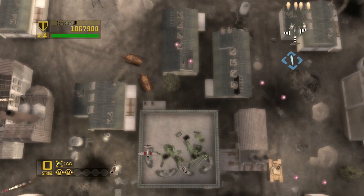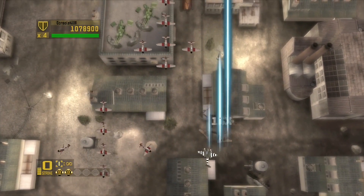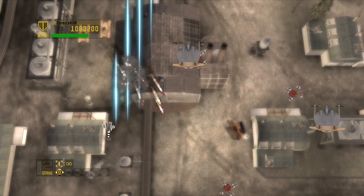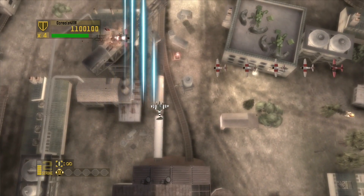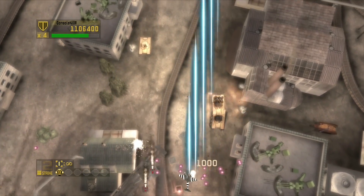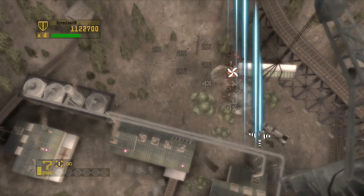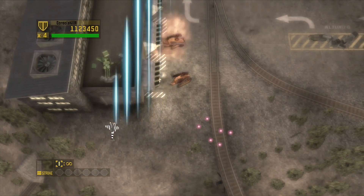Knowing where those two one-ups are and killing things at point blank especially large enemies is going to rack up a lot of points. By knowing that you should be able to get more one-ups, which gives you more lives for when you get to the final boss. I did not play the final boss clean at all — I got there with four lives and died twice, with two lives left. Had I not had a few lives in reserve I wouldn't have beaten it. I do have a strategy for the final boss, though it's a rough one.